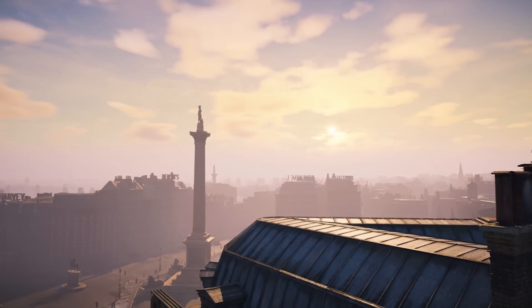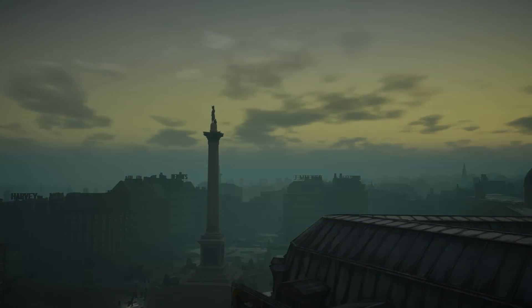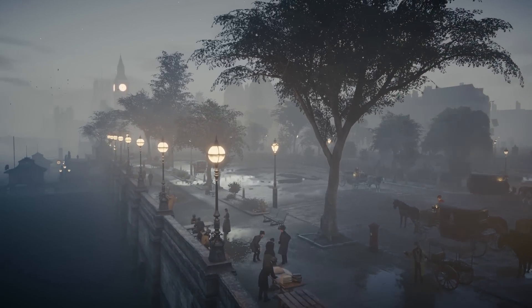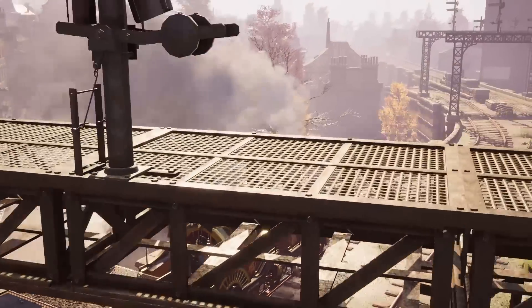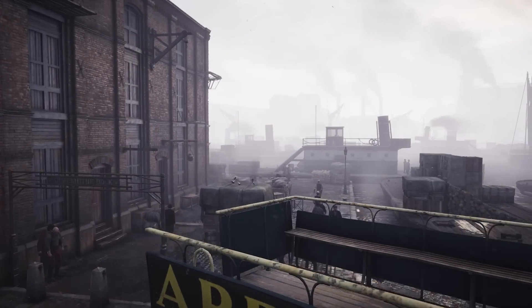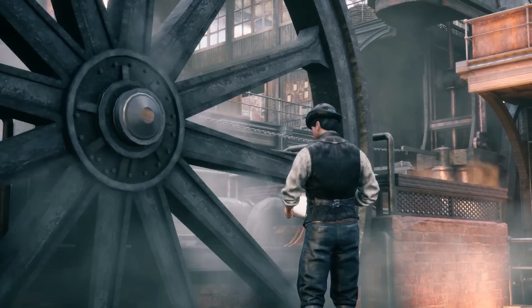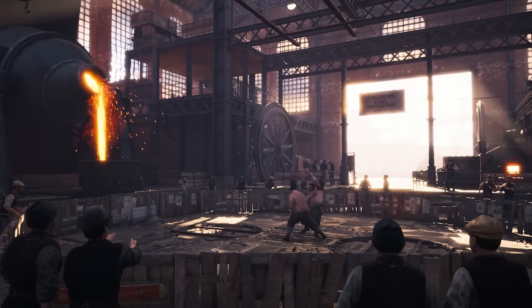Assassin's Creed Syndicate has a 24-hour cycle. With dynamic lighting and weather, PCSS processes the world's lighting, which creates more realistic shadows. Another benefit of the PCSS technology is the inclusion of high-quality shadow filtering techniques that reduce the prominence of shadow aliasing.